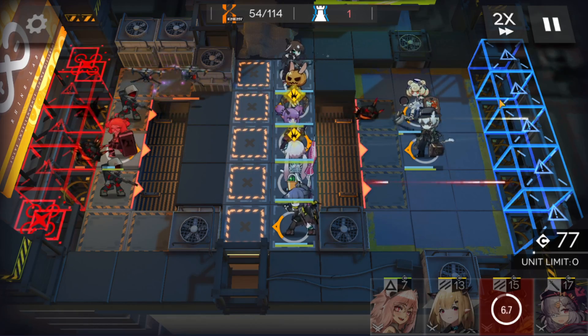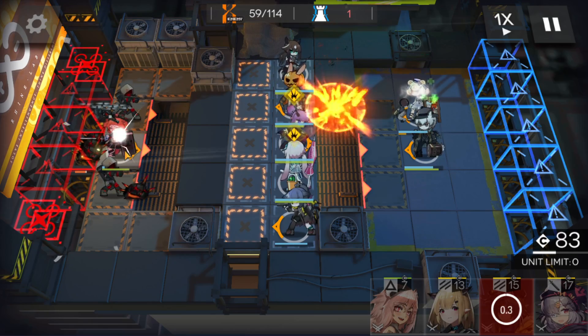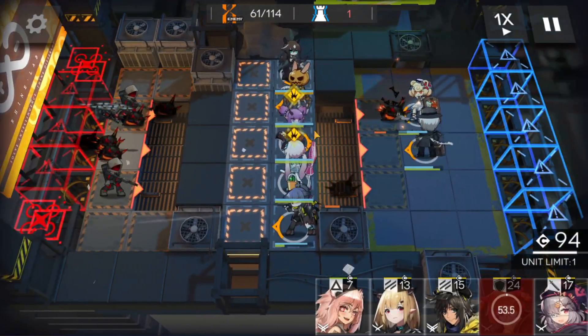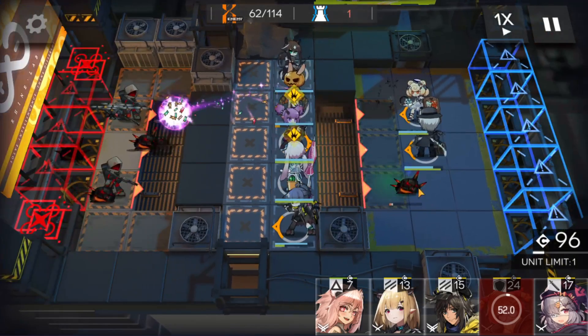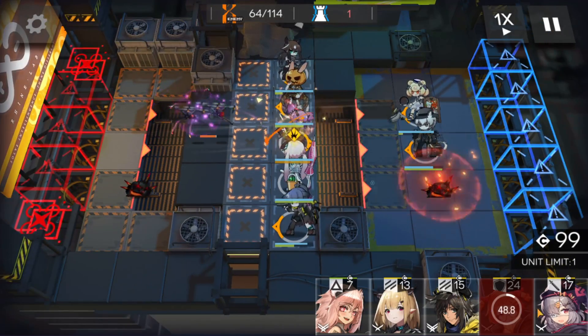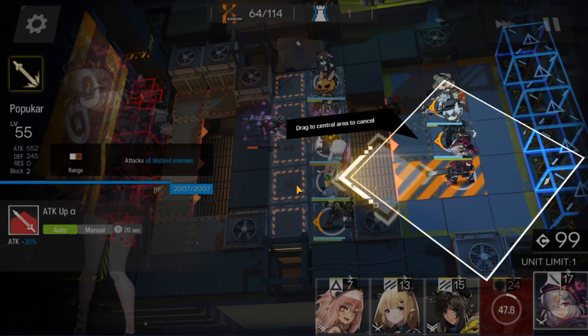Beagle tanked the second Bombtail as well. Let's kill that Bombtail. Beagle will die, so I'll just retreat. Don't worry about that one — Silverrush will kill. Activate AoE Caster skill. Kill that, and deploy your AoE guard on that position.